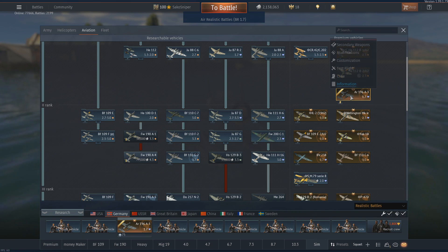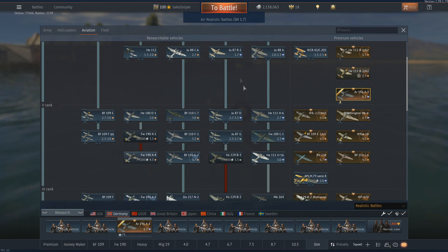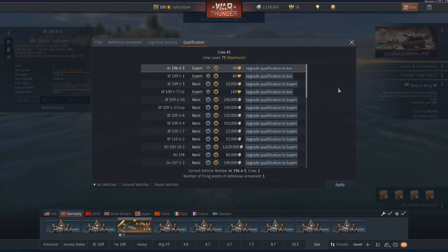Taking a look in the tech tree, we can see that this vehicle is rank 1, meaning it will be effective at researching vehicles between the ranks of 1 and 2. For an expert qualification on this plane it will cost you 3,000 silver lions, and for the ace qualification it will cost you 40 golden eagles.